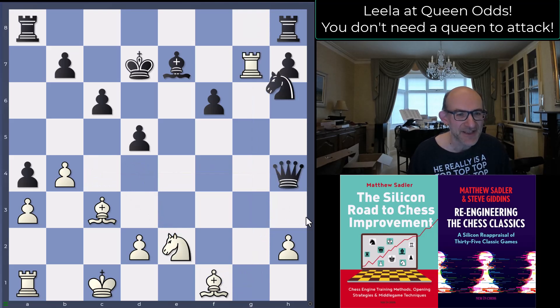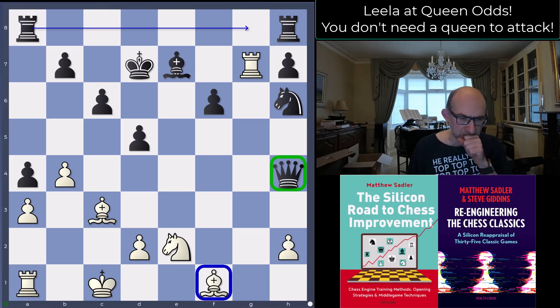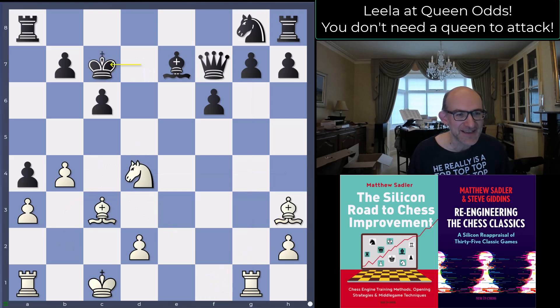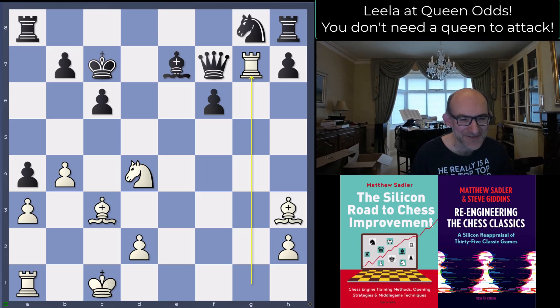With queen on h4, rook g7, knight h6 — there's no bishop h3, you're still restricting this bishop, you've got time and you're threatening rook g8. Lila's going to have to do a lot more work to make this successful. Rook takes g7 — one thing to learn from this odds chess: you're going to spot these sort of tactics much more quickly. If you miss these then you're going to get into all sorts of trouble.